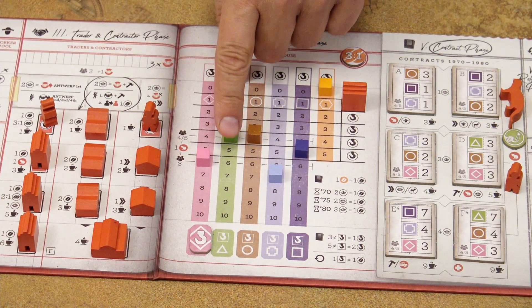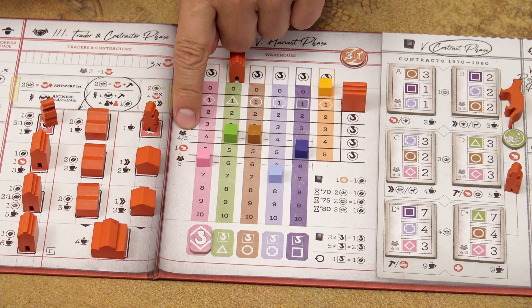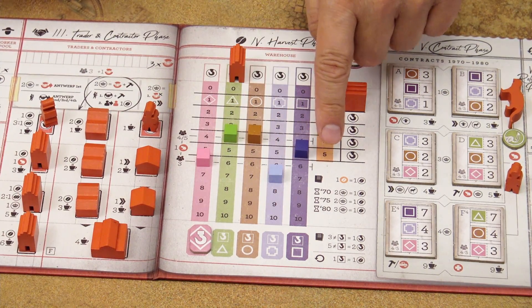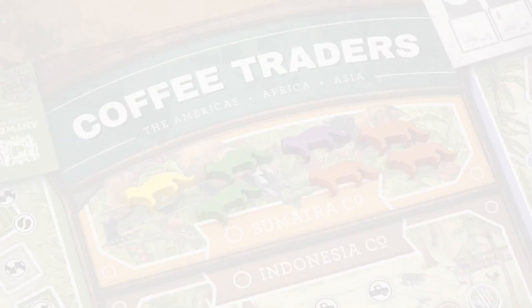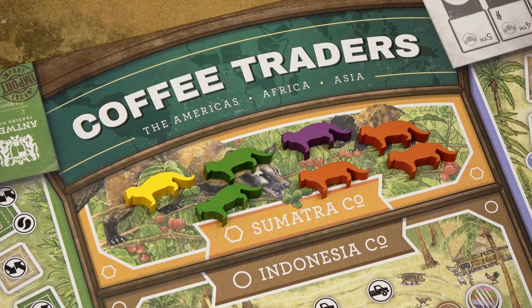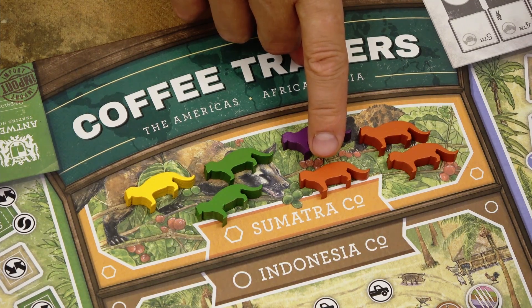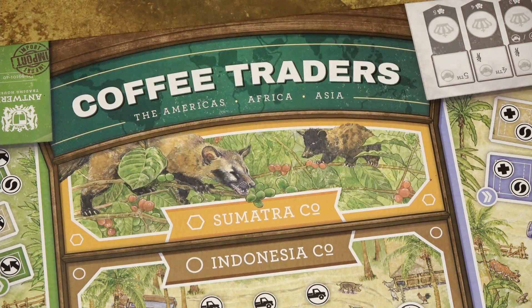After performing the harvest in each cooperative, check for bonuses. In a four and five-player game, if you have at least four coffees in each of the five cooperatives, gain a civet cat and place it in the Sumatra cooperative. In a three-player game, you need six coffees of each type for that civet cat. Finally, as the last step of the harvest phase, each player gains one Sumatra coffee for each civet cat in that area. Then return all civet cats back to the general supply.